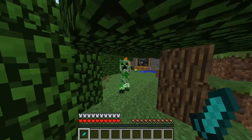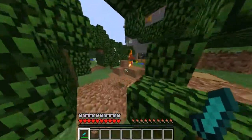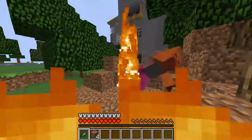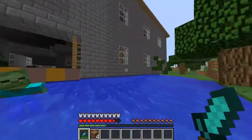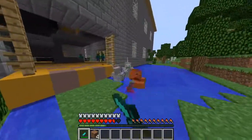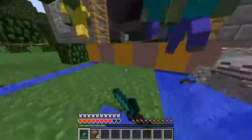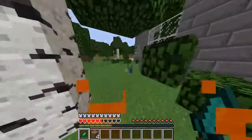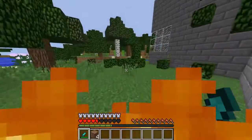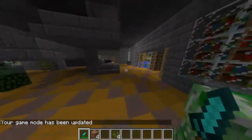At number 4 on our list, we have the Better Dungeons mod. What this mod does is it adds in a bunch of new structures to your game. For example, here we have the castle — this is basically a better dungeon and it's full of new mobs. Here we have skeletons with swords and there's a whole bunch of zombies. We got to find a different entrance. If we go into here, you can see that there is tons of detail.